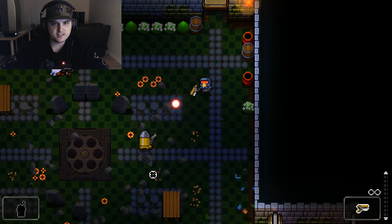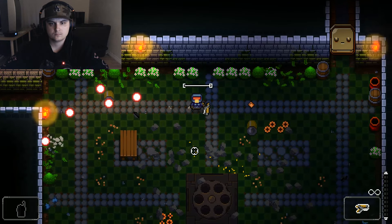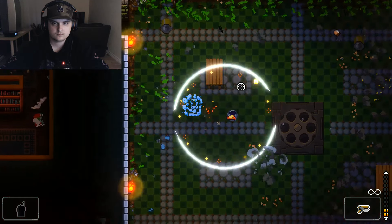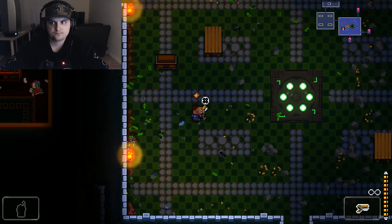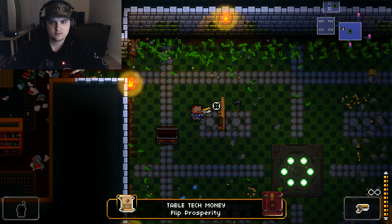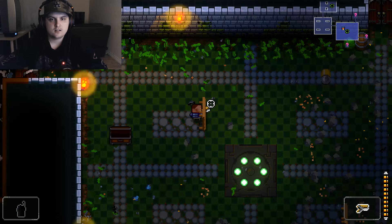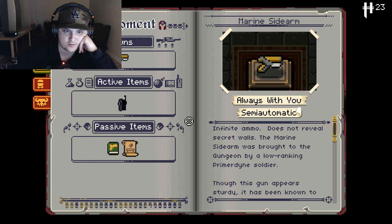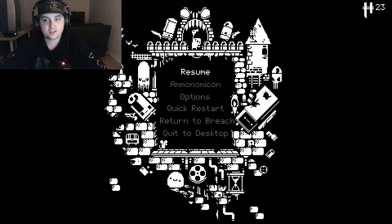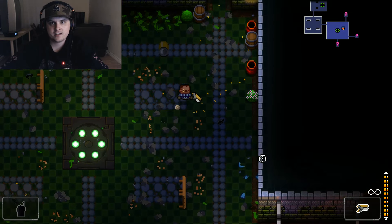I had a key and found a chest. I got an item called Flip Prosperity — let me check what that is. This ancient technique produces money whenever a table is flipped. So every time I flip a table I get coins. Let's do this!